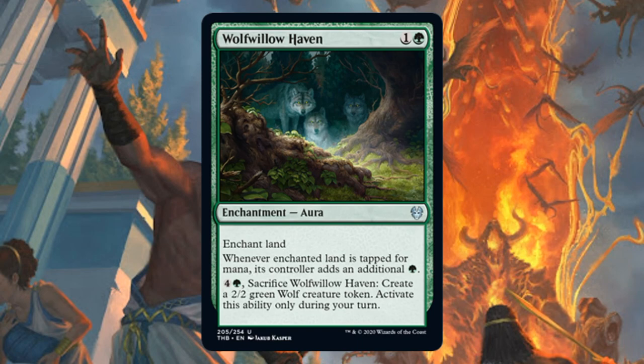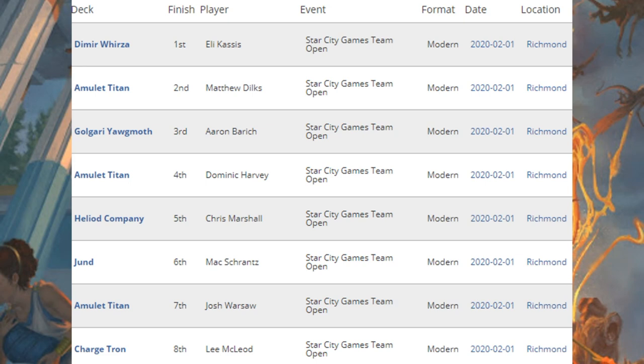Okay, on to Modern with the last section of that Star City Games Team Open. The Modern format has been changing a lot with the recent bannings, so we are starting to see a new meta evolve here. We'll be looking at the decklists that do have cards from Theros Beyond Death. First place, Dimir Urza. Second place, Amulet Titan — that also came in fourth place and seventh place. Golgari Yawgmoth came in third place, Heliod Company came in fifth place, Jund came in sixth place, and Charbelcher Tron came in eighth place.